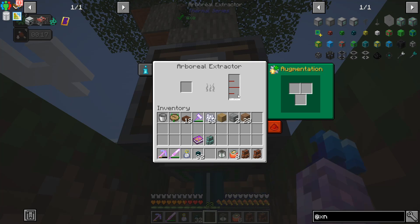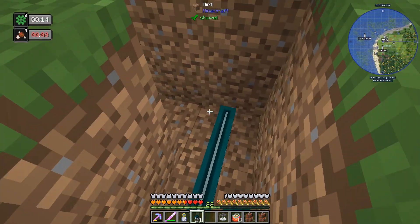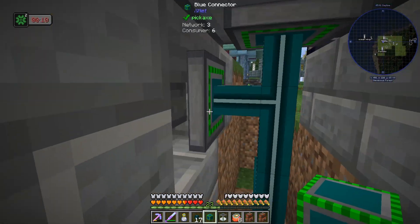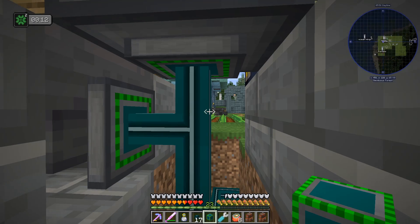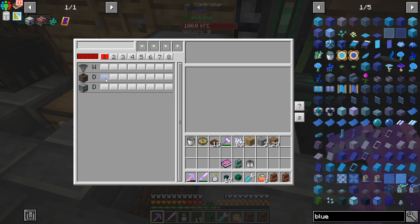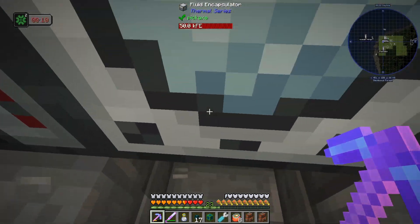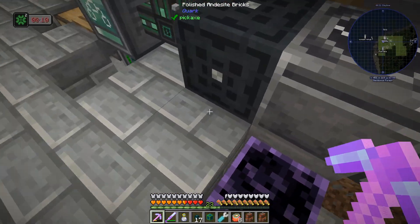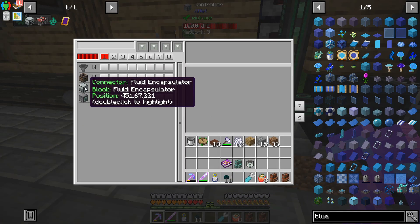We're going to need another connector. We have to connect a connector to this guy — it's also connecting to the hopper, which is not what I want. I think we have a wrench for XNet — probably the smart wrench. We can see we've got the latex and we want to be sending that to the fluid encapsulator. We could also send power, but for now we'll stick with trying to send latex to the fluid encapsulator.